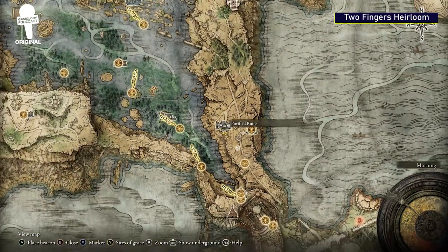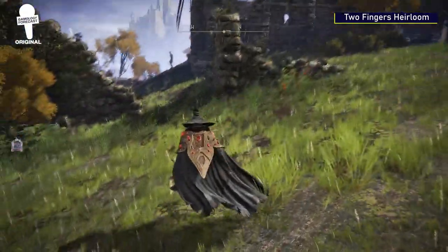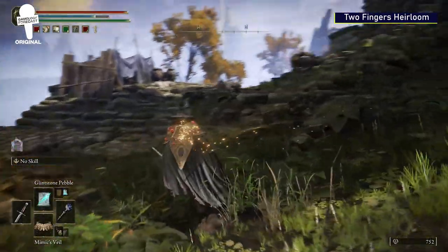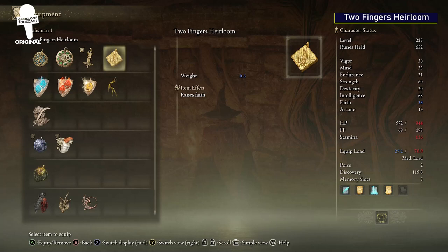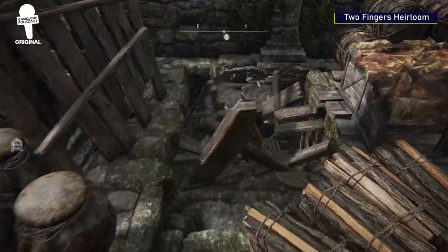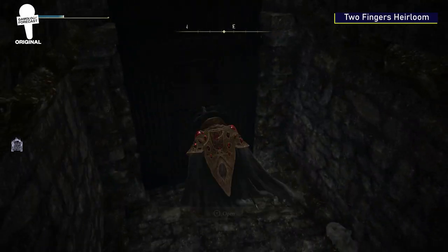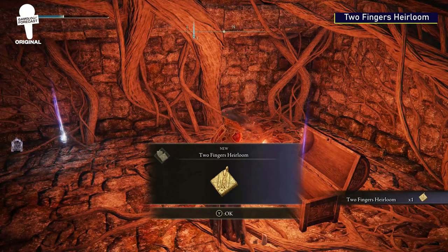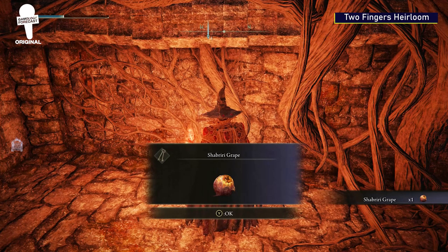Two Fingers Heirloom. Talismans in Elden Ring can be a fantastic addition to your arsenal — they make your character stronger and can help break the barrier between you and certain weapons. The Two Fingers Heirloom is a talisman that raises your Faith by five, which depending on your build or weapons, could be very important. To get it, head to the Purified Ruins. We found it easy to just sneak inside until you find the wood floor you'll need to break through. Make your way down the staircase, open the door, and in the chest will be the Two Fingers Heirloom.